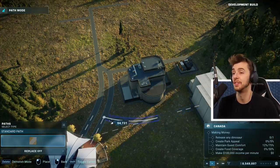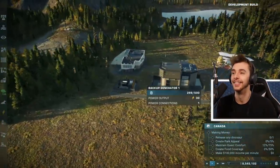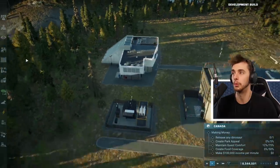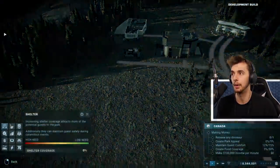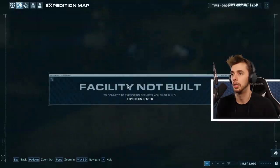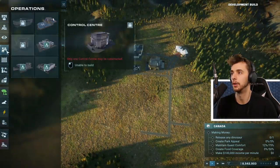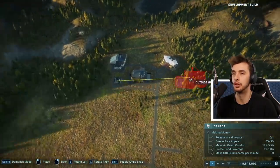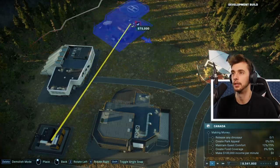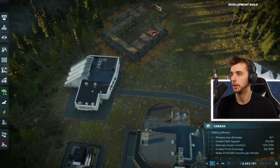This brings back memories of when I first played Evolution - the possibilities. We've got the research facility. View research, view fossils - we haven't got any fossils in at the moment. Expedition center, that's what I need. We're just going to build all of this at the back because that always seems like the best way. It's got a huge satellite dish on top of it.